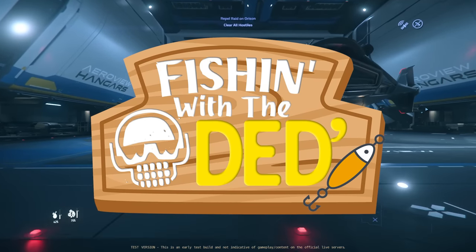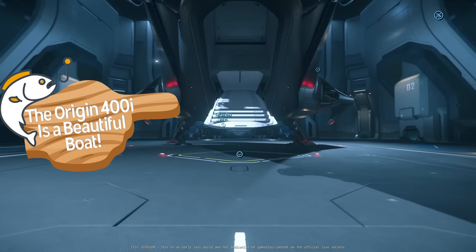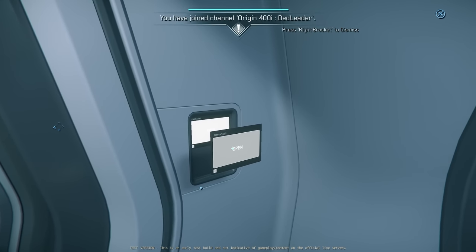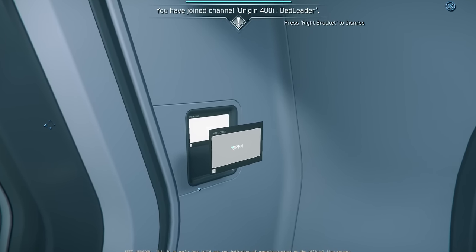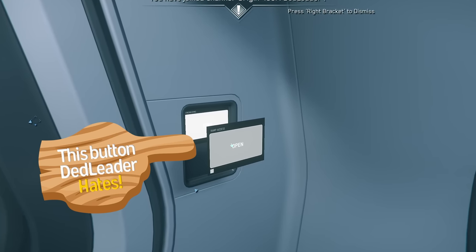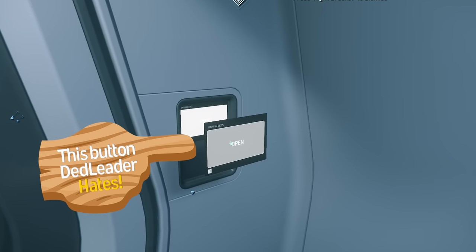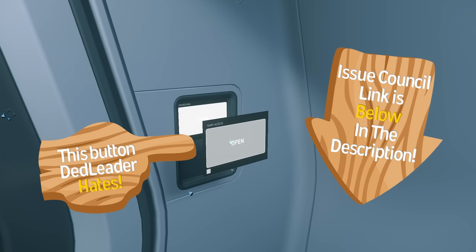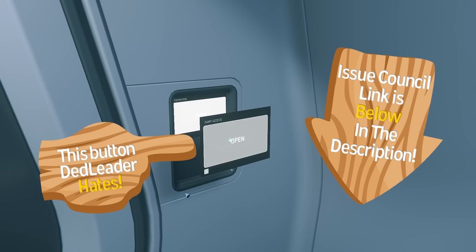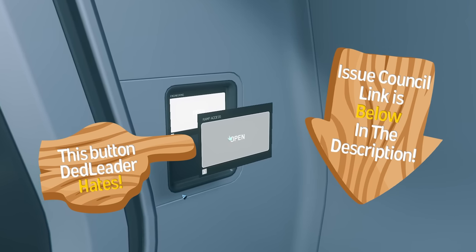My boat of choice for this trip is going to be the Origin 400R. I need to stop the role playing for a minute — this button here has been broken for so long in game. It's one of the last few things that the 400R needs fixed before it's running well. I've put the issue council link below in the description. If this drives anyone else insane, please spend the time to go and report it to the issue council so we can try and get it fixed. This thing drives me just bonkers mad.